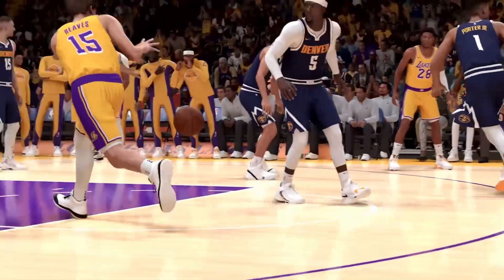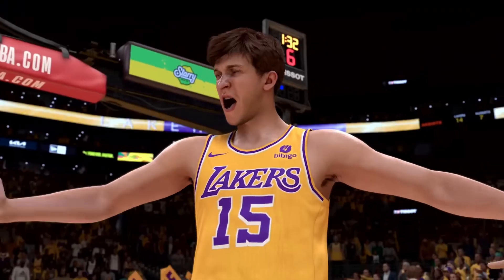Bigs are going to have a lot of fun dominating in the paint in NBA 2K24. You can now branch out of any offensive rebound to a put-back attempt by simply pressing the shot button after the catch. Post fades and hop shots are also really effective for post players, and you can definitely feel the impact of strength and weight as bigger players easily dominate weaker ones on the glass.